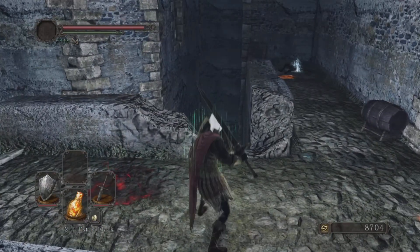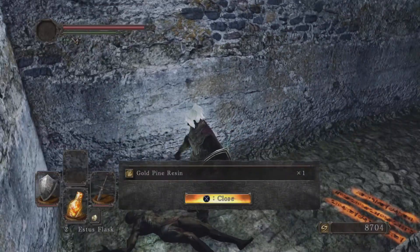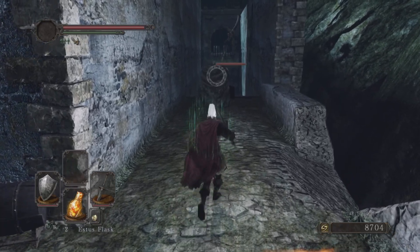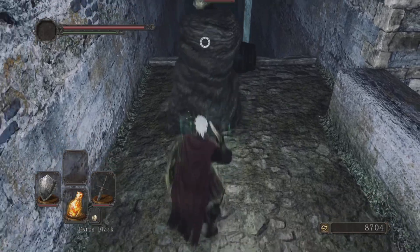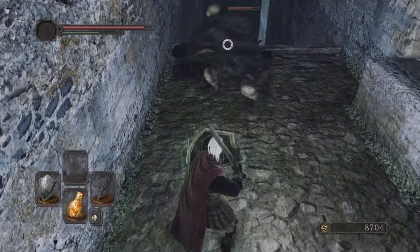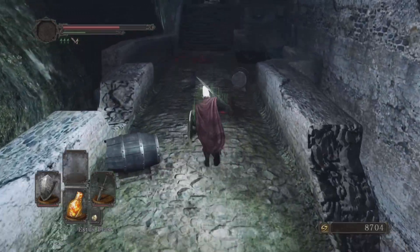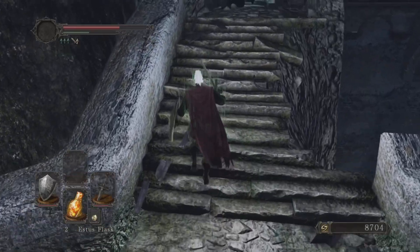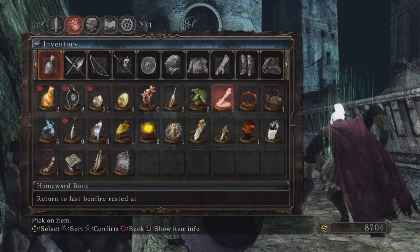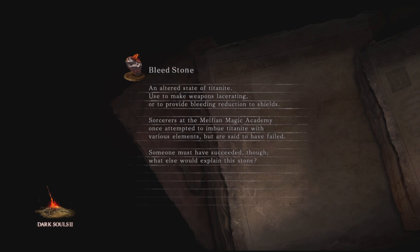You don't want to run ahead at this point. Maybe I killed the dog — sweet, gold pine resin. This guy you really just want to lure out towards you — just get his attention. We didn't want him to attack because that barrel right there would have taken us to a particular NPC. Instead, what we'll do is go back to the bonfire — I might even use a homeward bone — and hopefully that barrel reappears. If it doesn't, we can just come back at a later date.